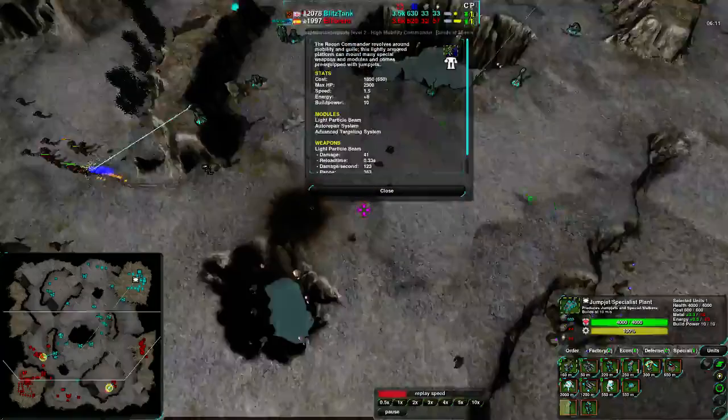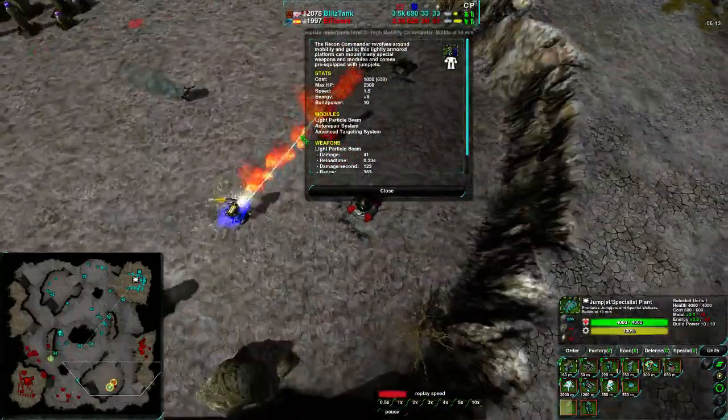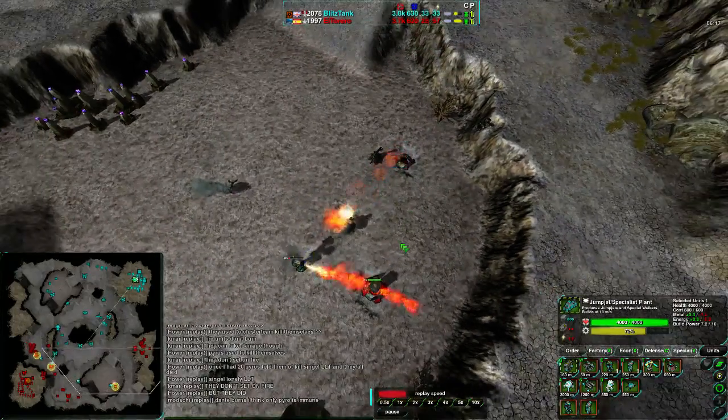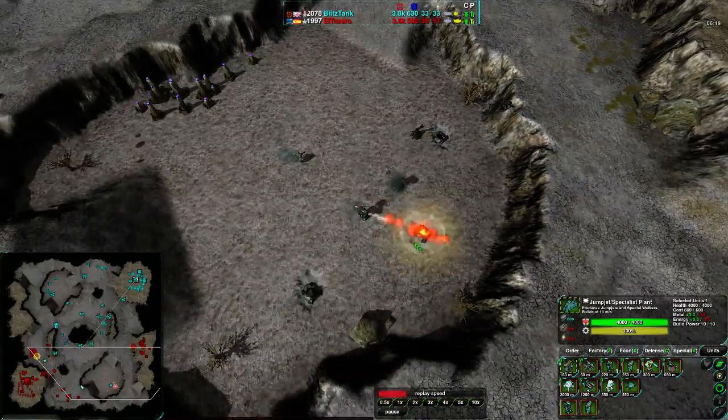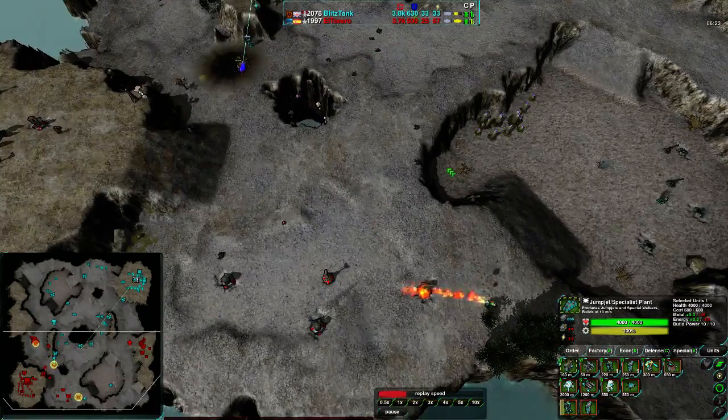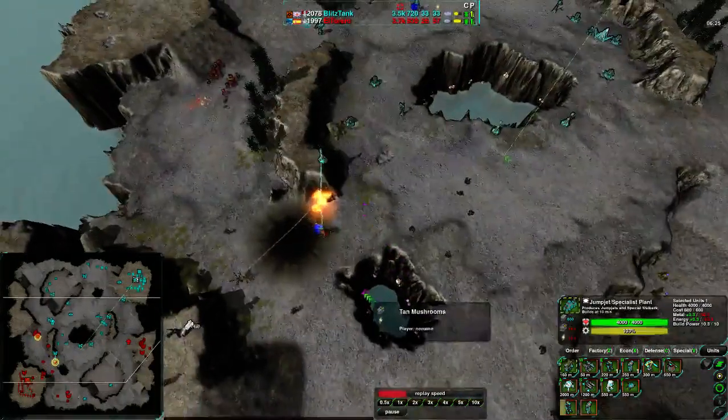Drone's commander is in the way. A Pyro is able to raid out a Lotus and go over Drone's commander — this is a very nice raid by Drone. Another Pyro coming in, really ripping apart El Torero's economy and doing a number on it.